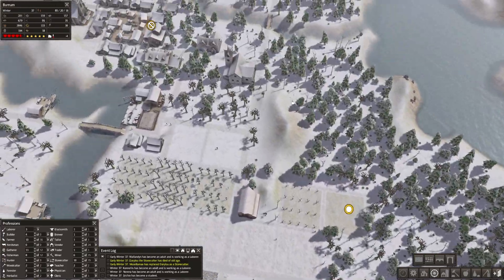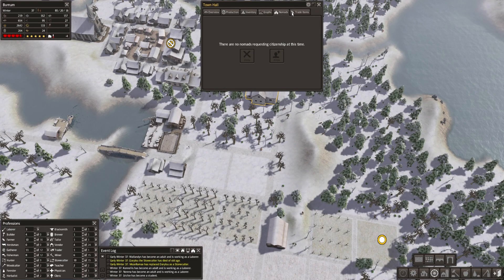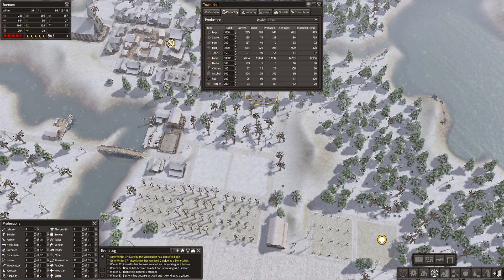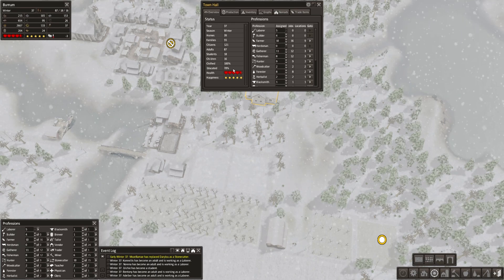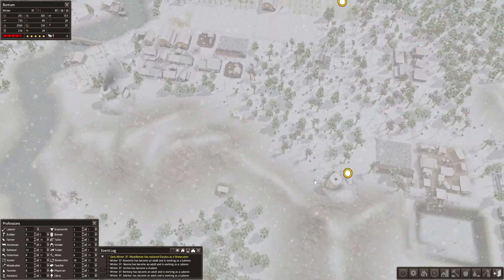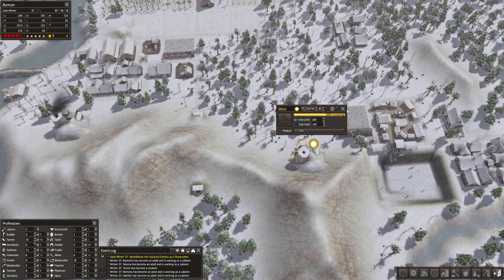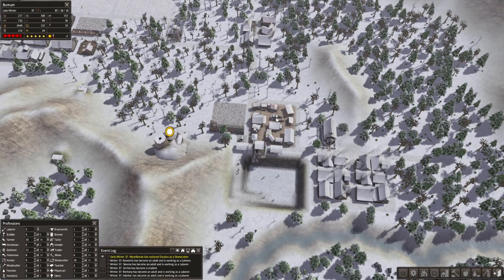I actually wonder if there's a way to see if we have any free housing. Look at the food — it's going up though. Trade items — still quite a lot of things pending. Educated 78% as of all the nomads we took in, but we're getting there. At some point we'll also have to open this mine for iron.